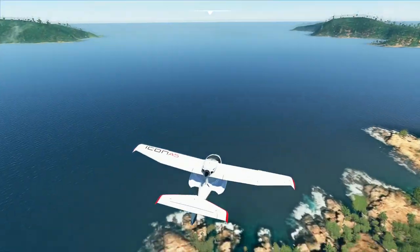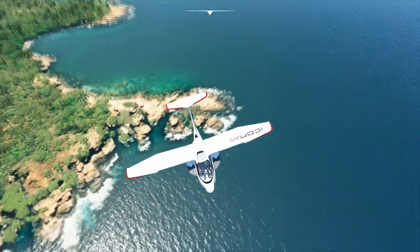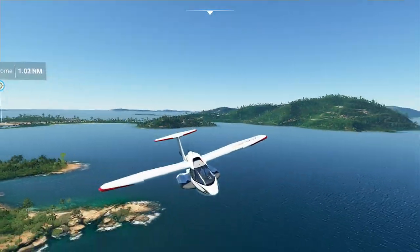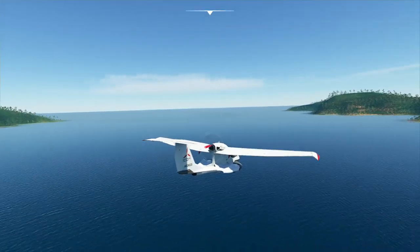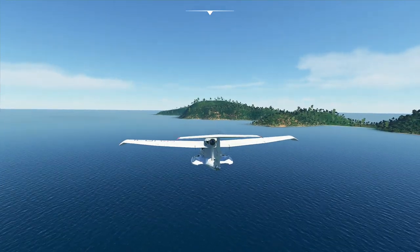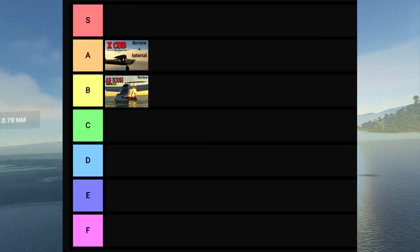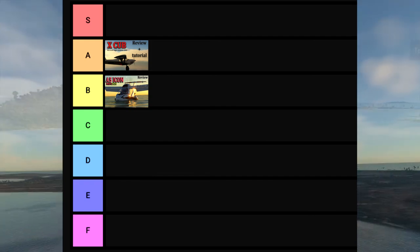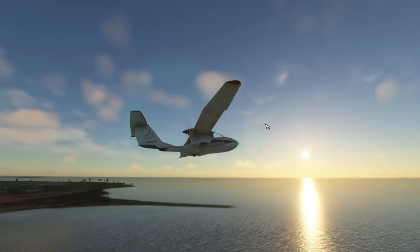The Icon A5 is a great airplane to explore exotic islands, or maybe land right in the middle of the Bermuda Triangle. With this thing you can land absolutely everywhere. If I had to put the A5 in a tier, it's definitely B. Beautiful design, super easy to use, easy to fly — unfortunately no autopilot, otherwise it would be tier A.